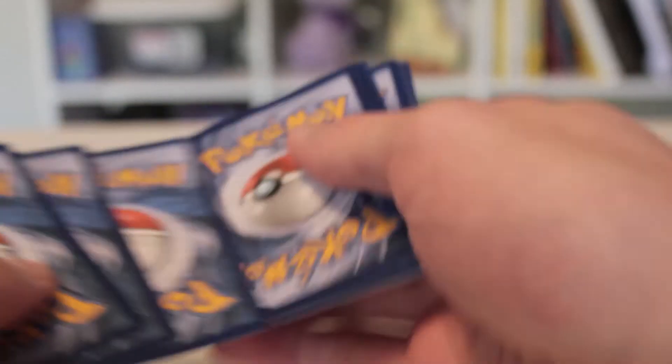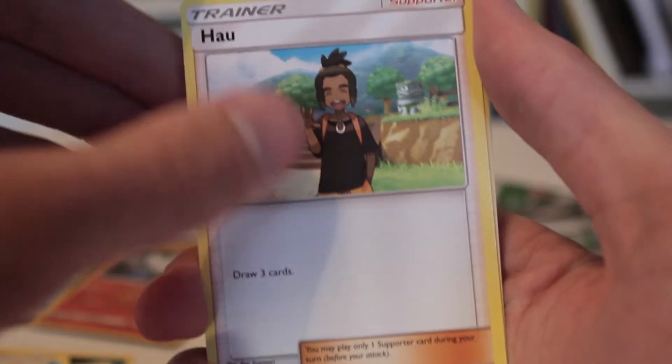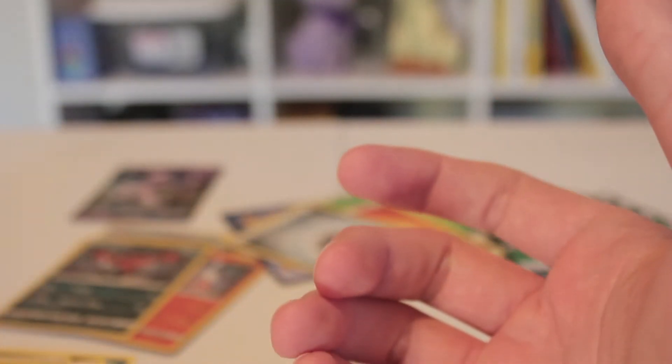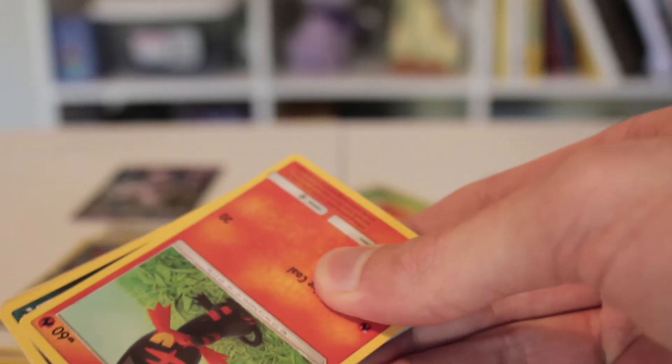This one I'm going to skip all the commons. You got Ultra Ball, Alligator, Pikachu Reverse — that's pretty neat — and another Holo Yveltal. That's four more packs left. I really just kind of want a Shining at this point.